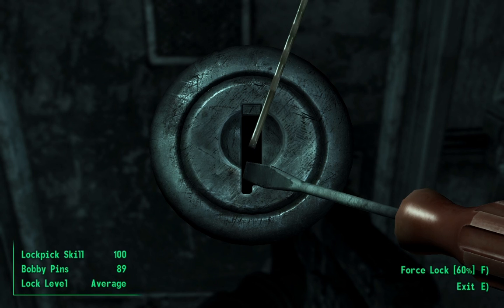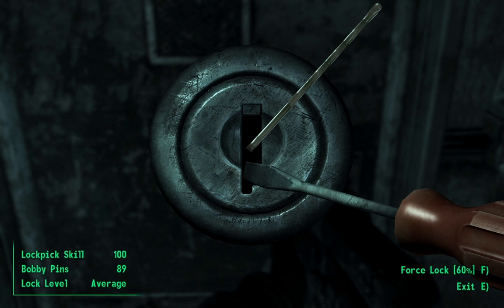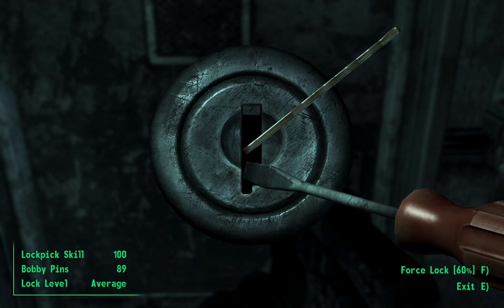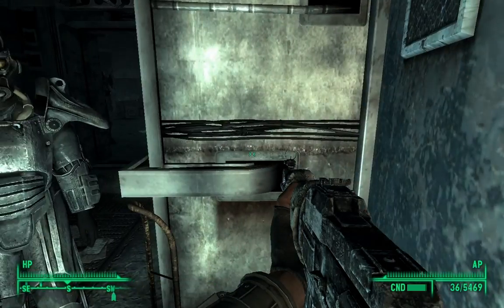Listen for the tink. Just tap the key, and as soon as you hear the tink, let go. And that wasn't quite it. We're getting close. There you go.